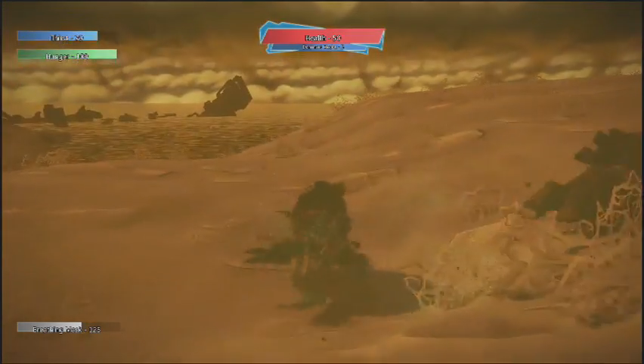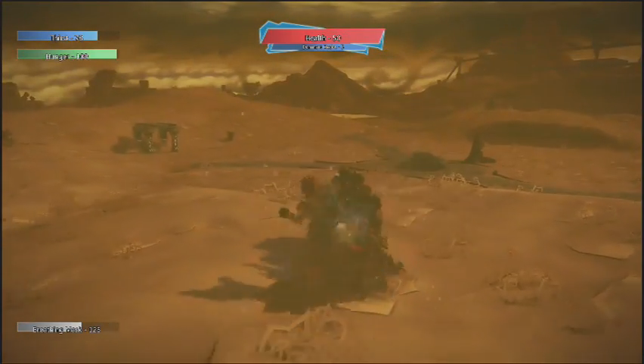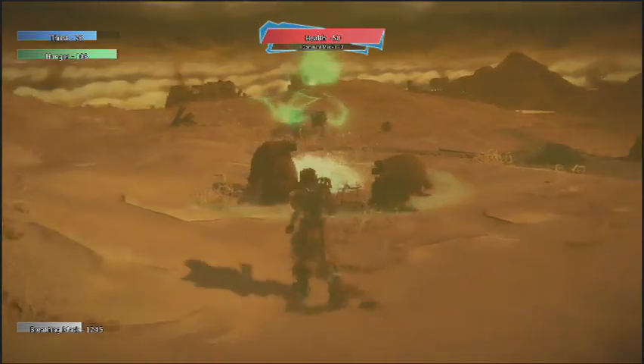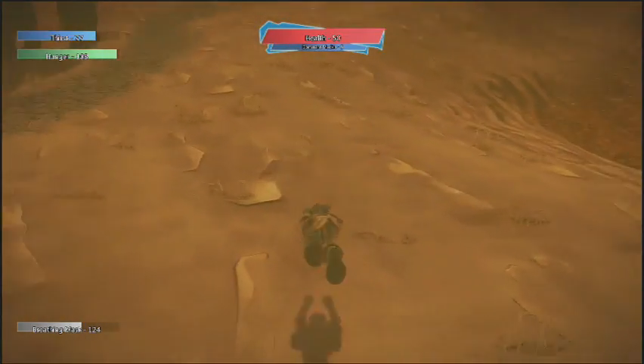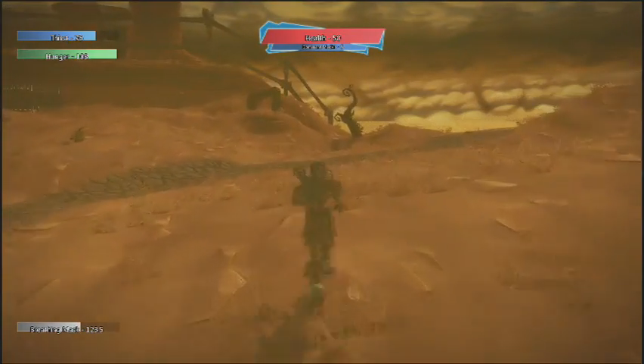Take out the goblins. If you're wondering why when you kill a goblin they drop an apple, it's because I wanted the goblins to drop something that would increase your health, but a goblin dropping meat didn't sound too appetizing. Because who would want to eat goblin meat? So I changed it to they drop an apple.